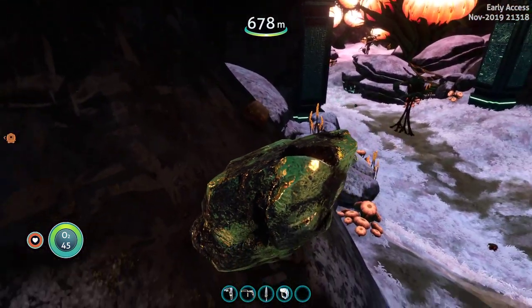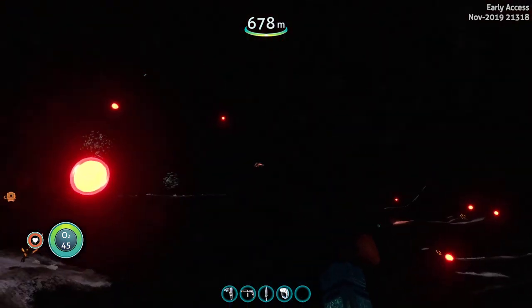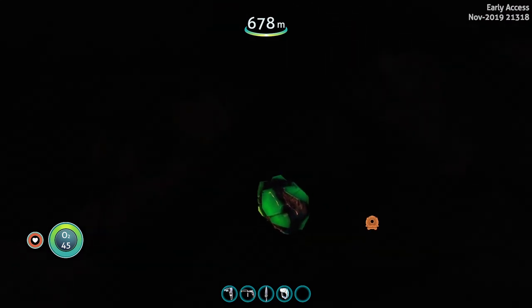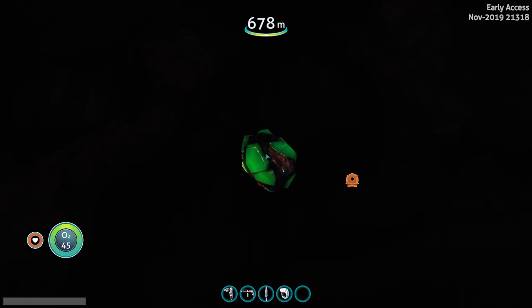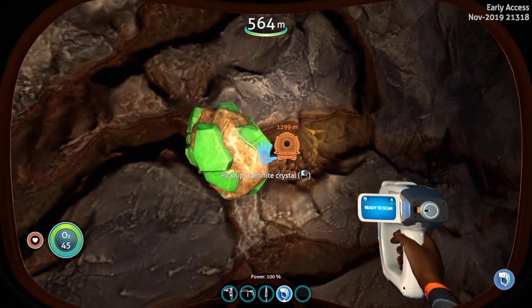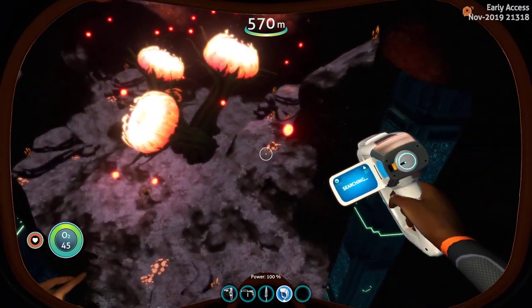Here we go — mineable gold down in the deep lily pads. As well as your nuclear power source... the crystals for making the uranite. That's what it is. They have done a lot of work down here.